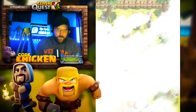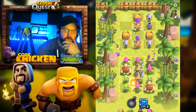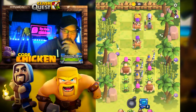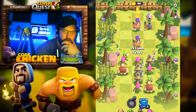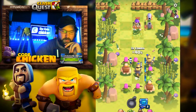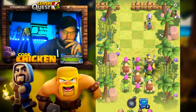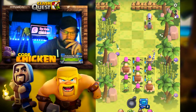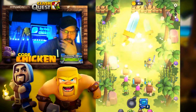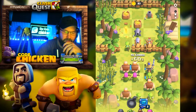So we got Goblins here, guys, for the first time. Let's start with a nice juicy spell right in the middle. Oh, he's got a mortar! They go straight for the gold storage — I like that. That's gonna be helpful for sure. That mortar is devastating! Go Goblins, get that gold! That was awesome.